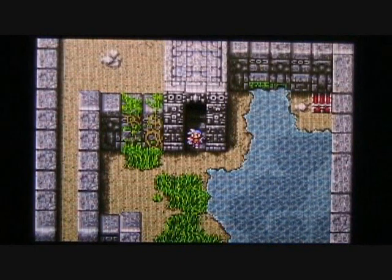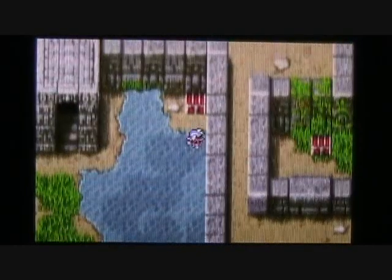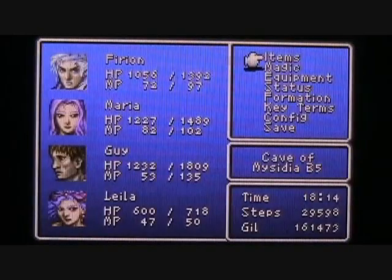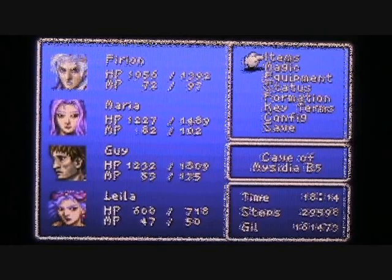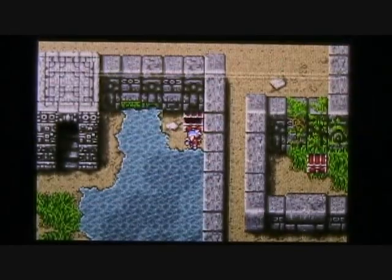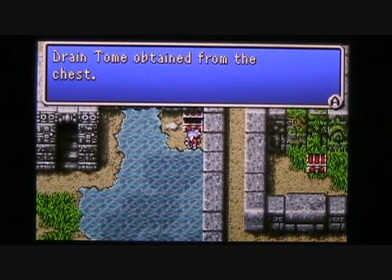Here we are on the final floor of the Cave of Mysidia, and we get access to a treasure chest to start off with. Warning: do not open this chest without healing up and saving first, as you'll see why here just a second. I'm going to go ahead and heal up and then save my game. I feel much safer opening up this chest now — inside we'll find a pretty useful tome, the Drain Tome.